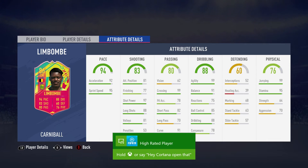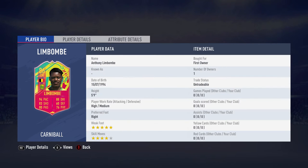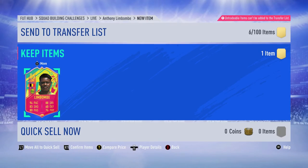Attacking position is alright, not the best finishing but that'll be boosted with a Sniper chem style. His composure isn't the best either, but 99 agility, 99 jumping, 95 stamina, 99 crossing, 91 curve as well. He's 5 foot 9, high/medium work rates, right footed — but it doesn't matter because he has 5-star weak foot along with 4-star skills. We'll put him safely in the club.